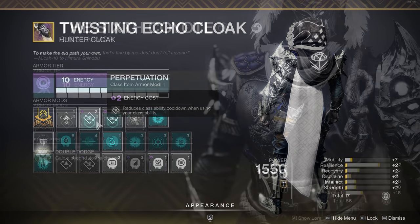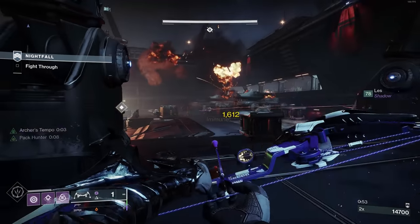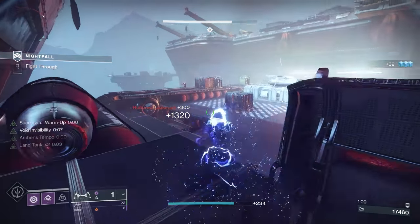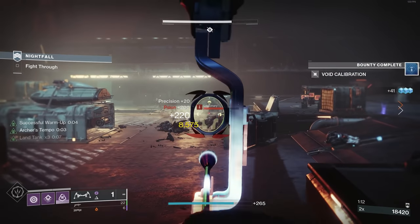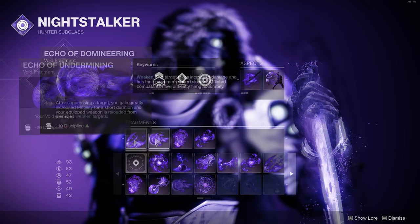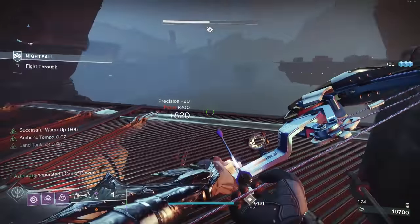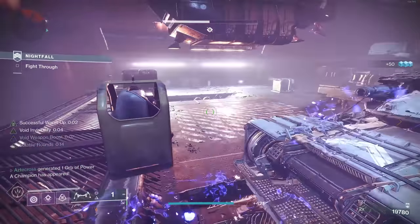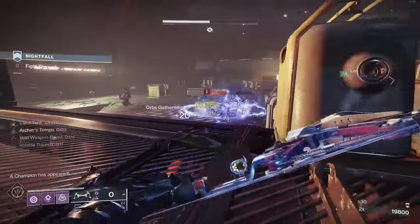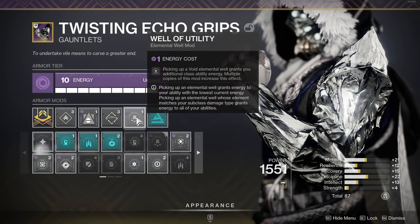We're also double stacking this with Perpetuation. The exotic I'm using is the Six Coyotes, to get that extra dodge charge, so I'm constantly dodging for a number of benefits. Number one: each and every time I'm dodging, I'm going invisible — literally vanishing — with the Vanishing Step void aspect. This dodge into invisibility will keep you alive even under the most dire situations. I'm also pairing this with Stylish Executioner, primarily to slot on multiple fragments. My fragments are Echo of Undermining, Echo of Domineering, Echo of Persistence, and Echo of Reprisal, along with the Moebius Quiver super. Each time I dodge and vanish, I then come out and immediately kill something to grant myself an elemental well. Picking up void elemental wells via Well of Utility also grants additional class ability energy, so I'm constantly able to keep dodging.